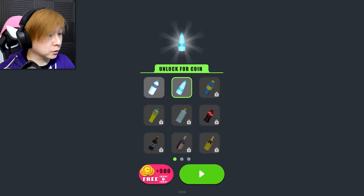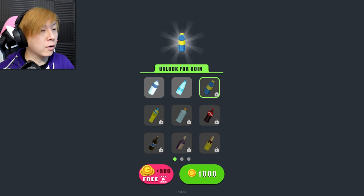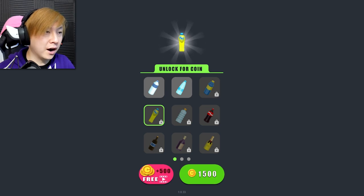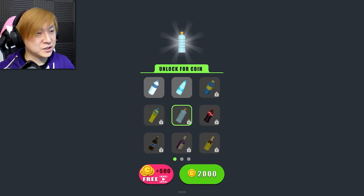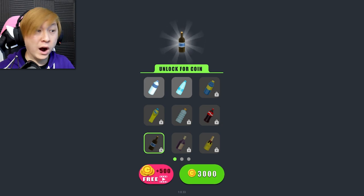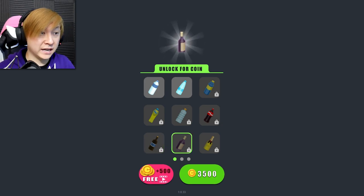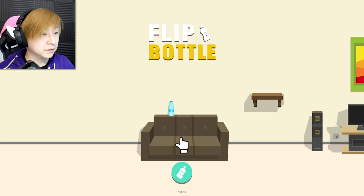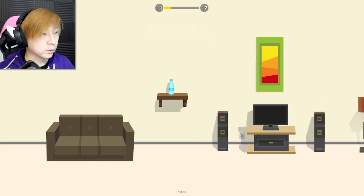We have 600 coins — I thought that should be enough, but the bottles go up in price. There's a sports drink, a regular water bottle, a Coca-Cola bottle, a wine bottle, a fancy bottle, and an even fancier one for 4,000 coins. They cost a lot, but that's fine, we'll move on.